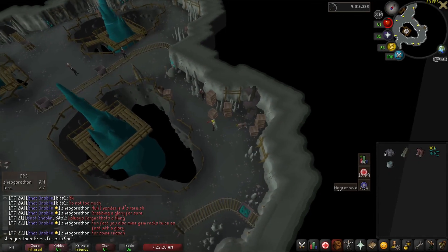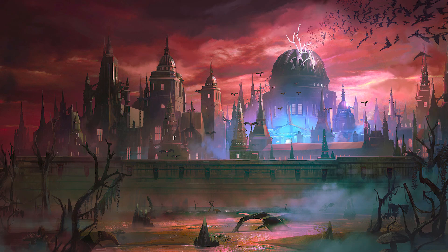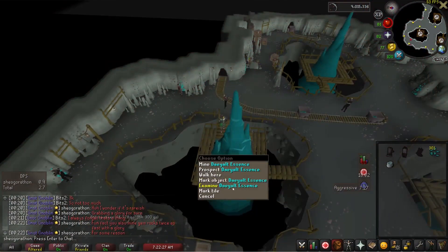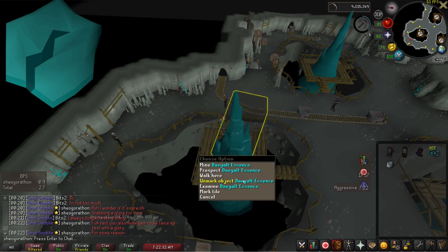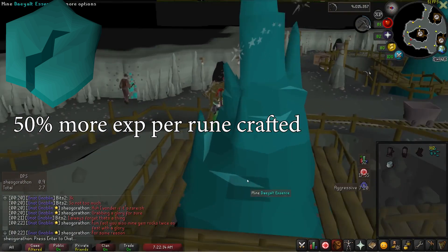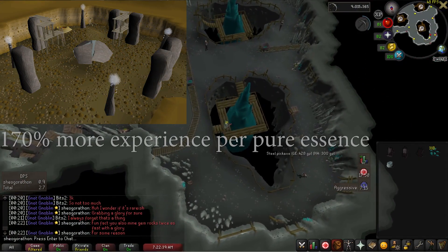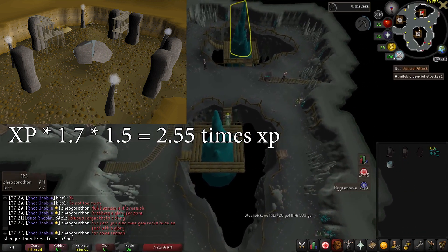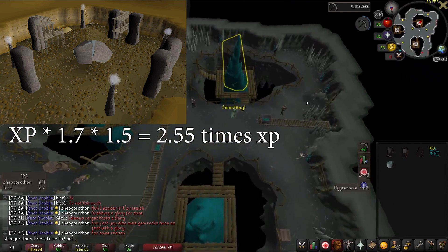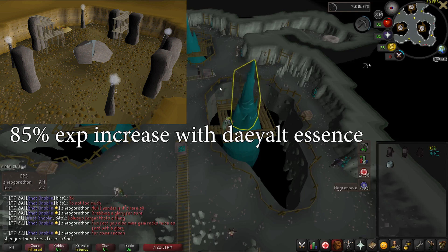ZMI has been the go-to low-intensity runecrafting method for a long time, but with the release of Sins of the Father quest it's become much more similar to Zea Runecrafting. Dayalt Essence Mining was recently added and allows you to mine Dayalt Essence, which when used for runecrafting provides 50% more XP. This is amazing with the ZMI altar specifically because ZMI provides 170% more XP per essence, and this stacks multiplicatively with Dayalt Essence for 255% more XP per essence, or basically an 85% increase from Dayalt Essence rather than the regular 50%.